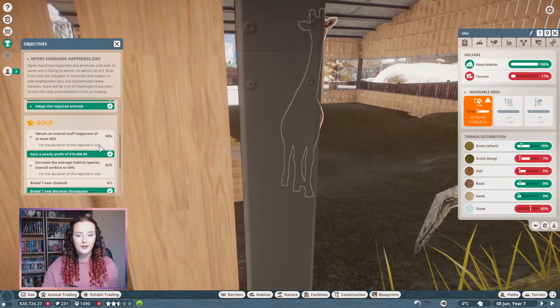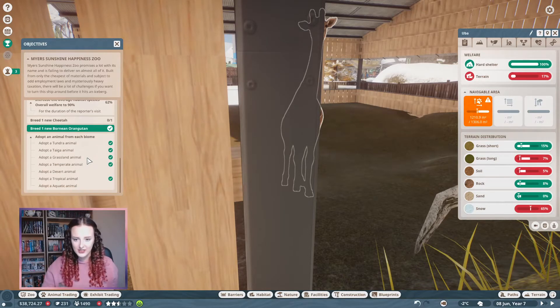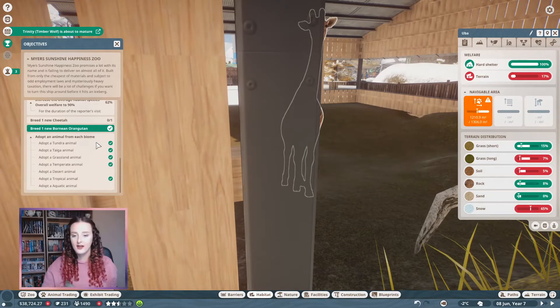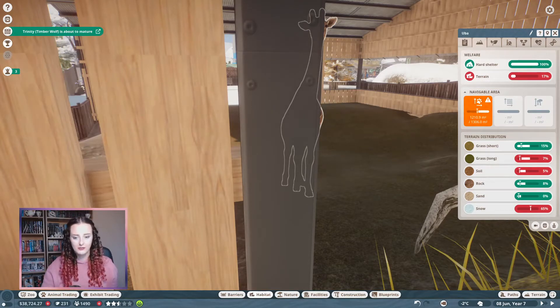Looking at the next objectives: staff happiness at 90% for the duration of the reporter's visit, and habitat species overall welfare at 90%. We also need to breed a cheetah. I've done the orangutan already. We still need a desert animal and an aquatic animal — that could be an alligator or similar.